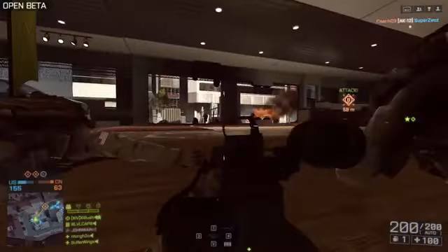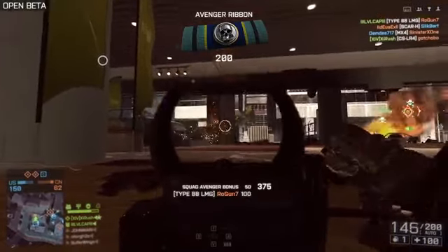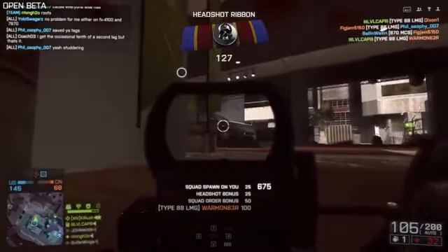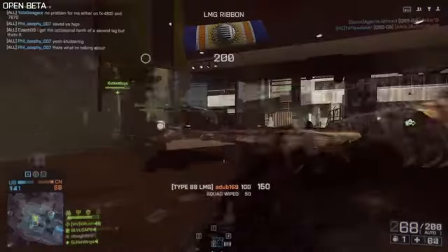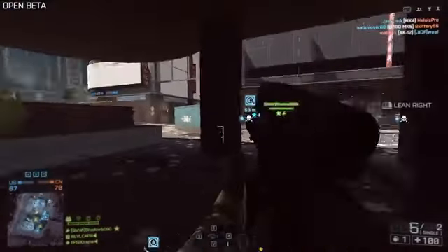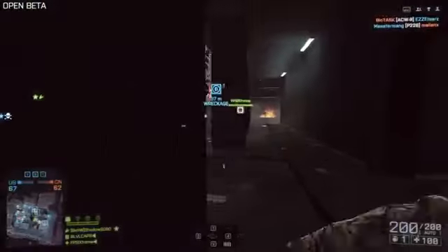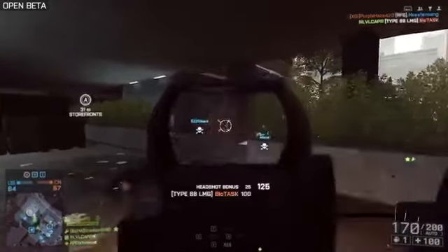The next unlock on the list is the Type 88 LMG, and this gun got a nice little upgrade since Battlefield 3. What I like most about the new ammo system in Battlefield 4 is that we're not really having to bother with extended mags anymore — this thing comes with 200 rounds stock. In Battlefield 3, that machine gun shot at 650 rounds per minute; now it shoots at 700 rounds per minute, so it got a nice rate of fire upgrade, which was much needed.